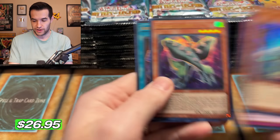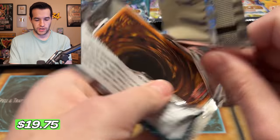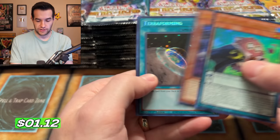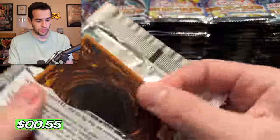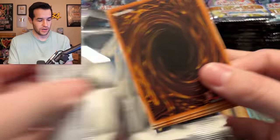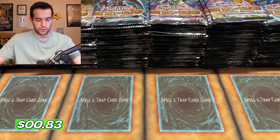We have only pulled one 25th Anniversary so far - it's feeling like one every three or four boxes. Assault Synchron - that's good. We have a Duality - another cool one. We have Elemental Hero Infernal Rage. It's hard to know the pace with these big openings. There are so many packs back there. Trying to keep it under an hour - an hour is pretty long for a YouTube video, especially opening cards. We have Danger Nessie. We have Sprite Smashers and Sky Striker Mobilize Engage - that's a good card.